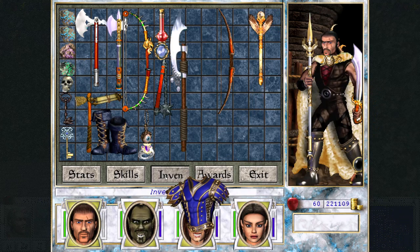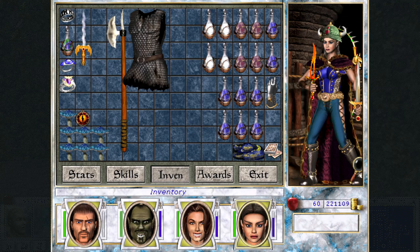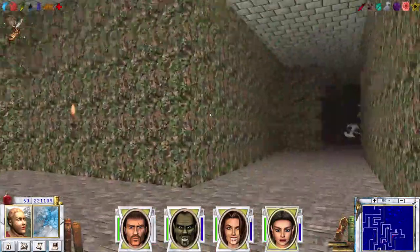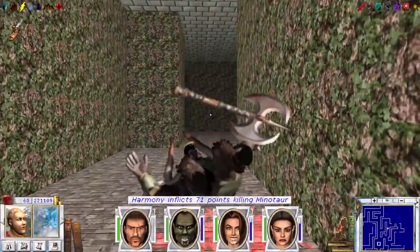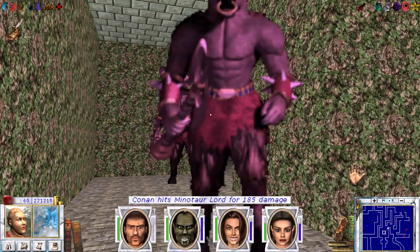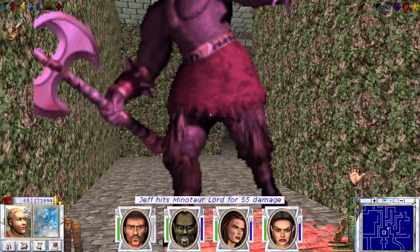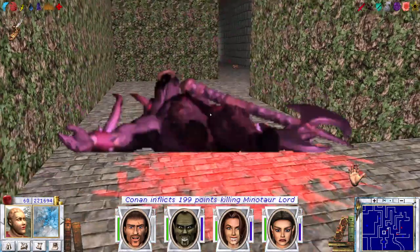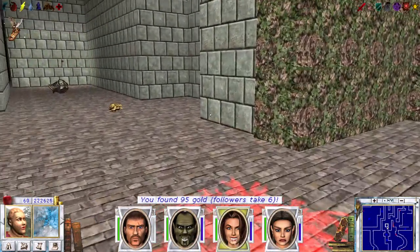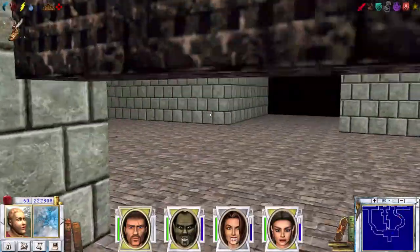This fills up our inventory, but partly with junk unfortunately. The Hydras break your stuff - now that I think about it. There's one normal Minotaur here, and we have kind of cleared out the way back to the entrance. One-on-one they are not as scary. I think we have to refresh the Haste spell soon. This is back to the entrance - the right way was to the Sorcerers or Warlocks.